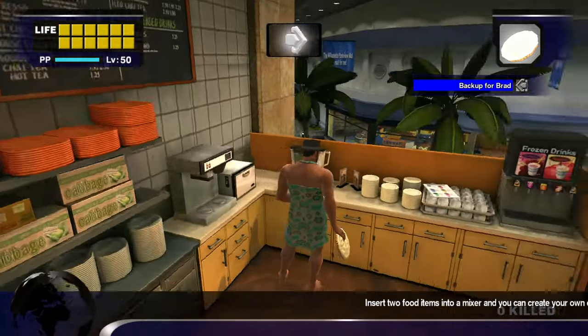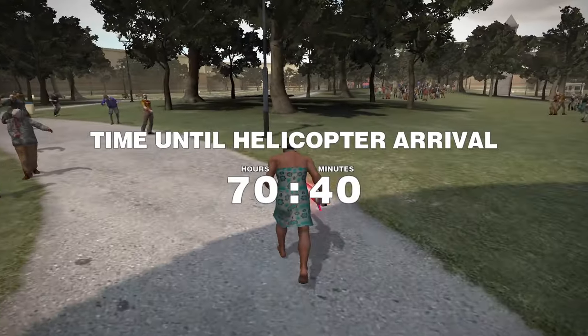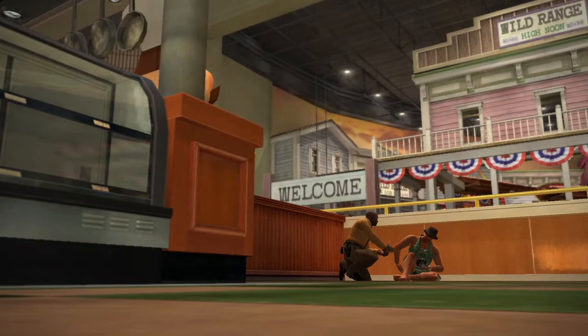We use grill masters to make some untouchables which will help you fight zombies. After gathering everything we need, we head to the food court to help Brad fight Carlito.